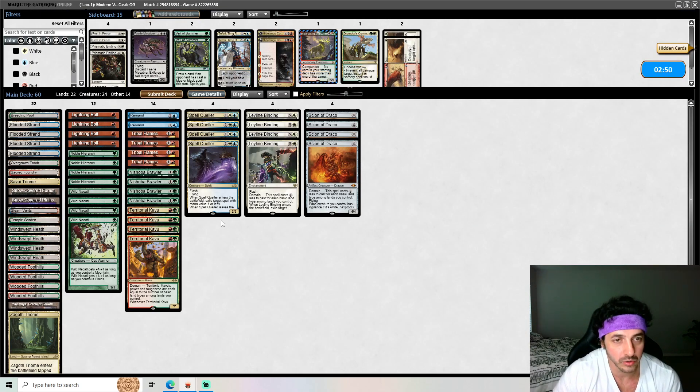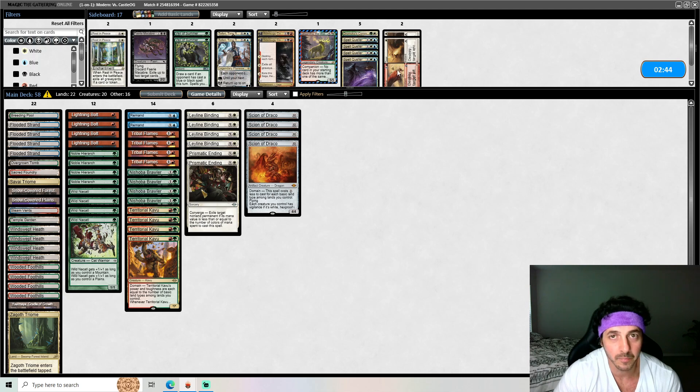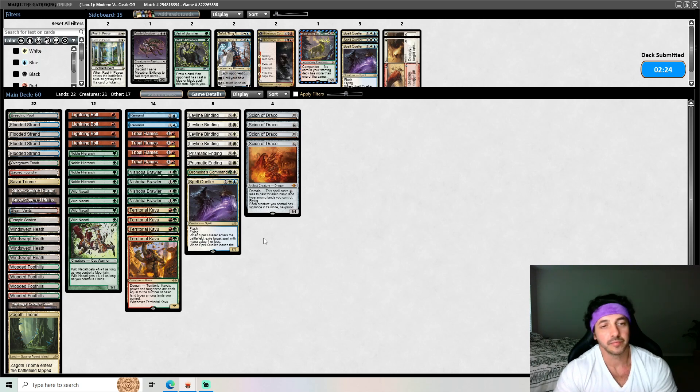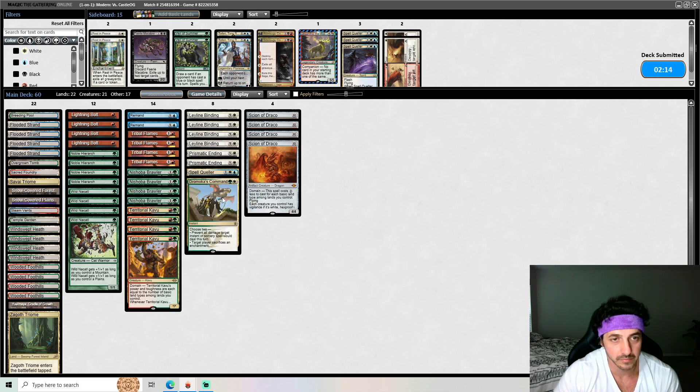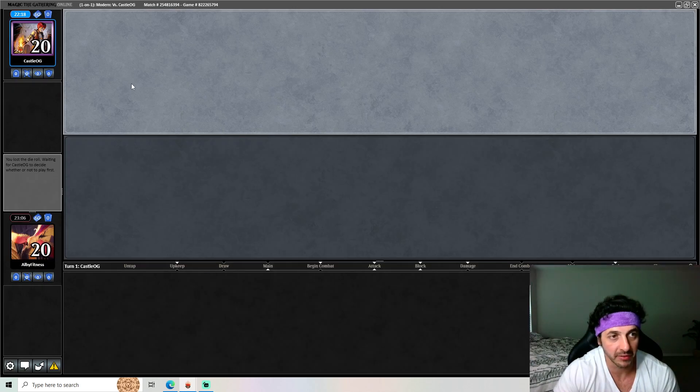This could be kind of slow. Prismatic Ending and the Sagas — I think Dromoka's Command is good here, and we'll leave one Spell Queller. To be fair, the opponent did have to mulligan pretty aggressively and they were on the draw.